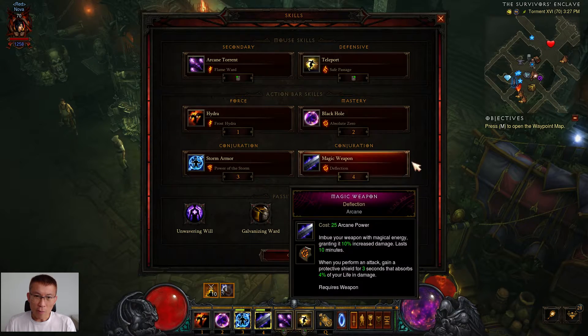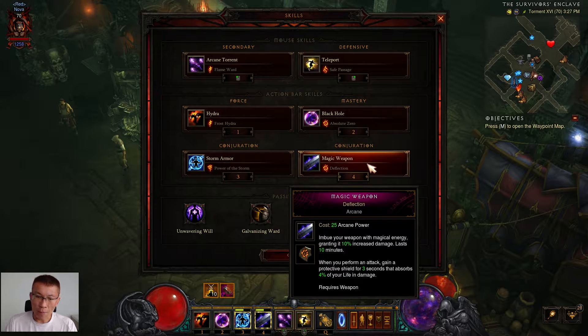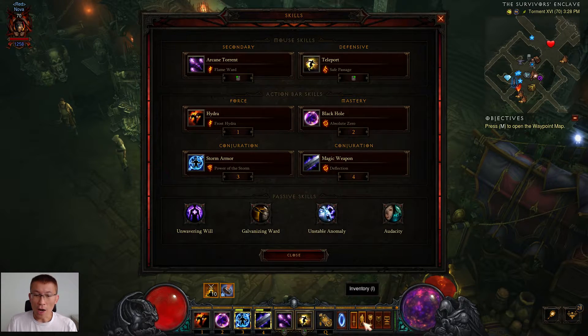From the build perspective, there are two buffs you use: Storm Armor and Magic Weapon. For Storm Armor, I picked 'Power of the Storm' because with the ring you get further damage mitigation. The important thing is to understand how the ring interacts with Power of the Storm — there's a certain positioning requirement for Storm Armor to strike and grant the damage reduction buff. Magic Weapon gives you an extra protective shield for 3 seconds to absorb 4% of life in damage when you perform an attack, so you get damage reduction almost immediately when facing enemies.